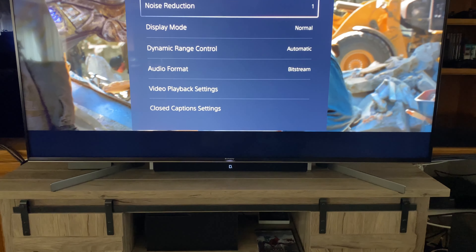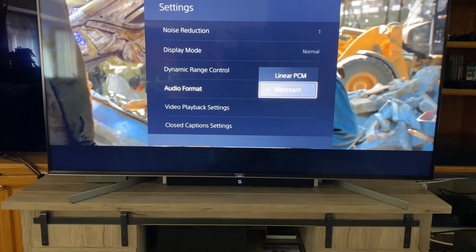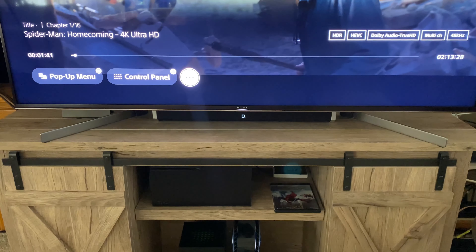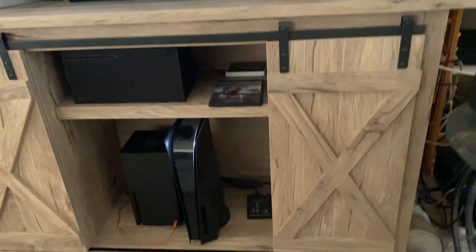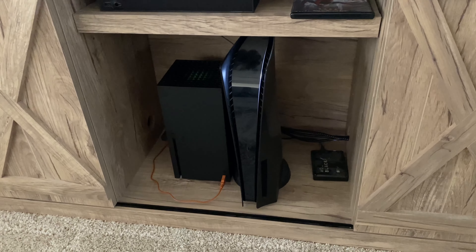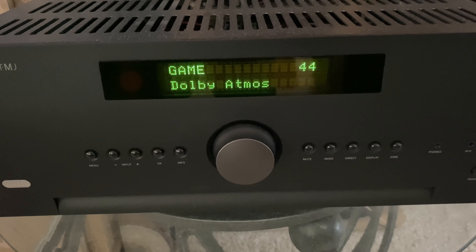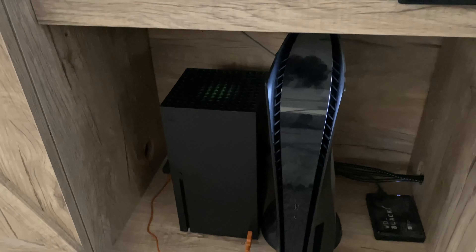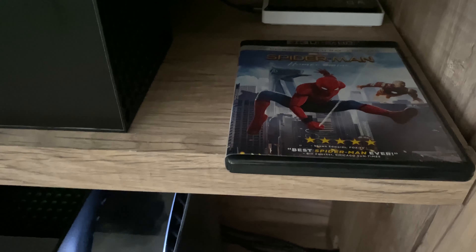Leave your PS5 audio output set to Linear PCM — don't put it on Dolby or DTS, leave it on Linear PCM. Then pop in your disc and play it. While the movie is playing, push Options on your PS5 controller to bring up the disc icons. Then click the three-dot menu at the bottom, go to Settings, and change the audio from PCM to Bitstream. That will allow it to decode Dolby Atmos coming off your TrueHD track.